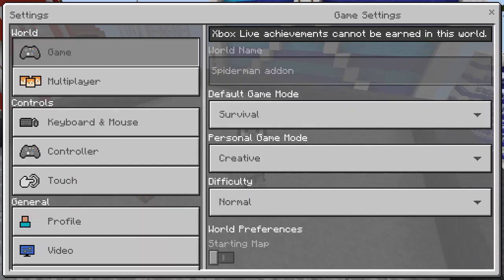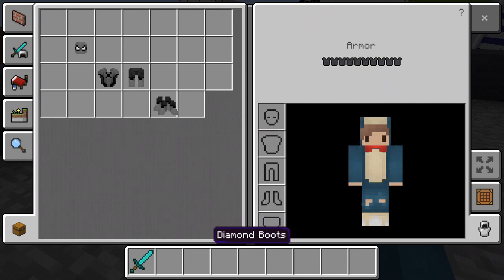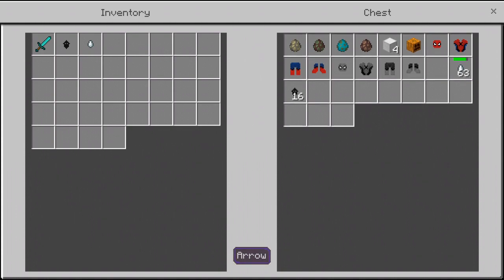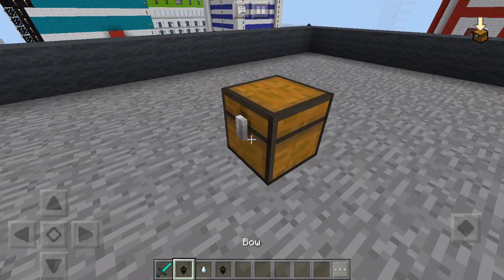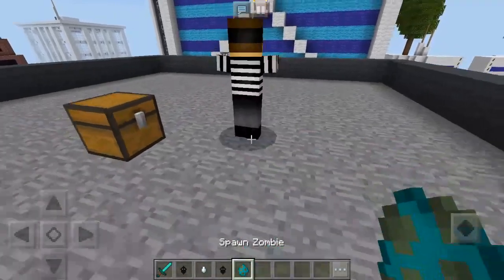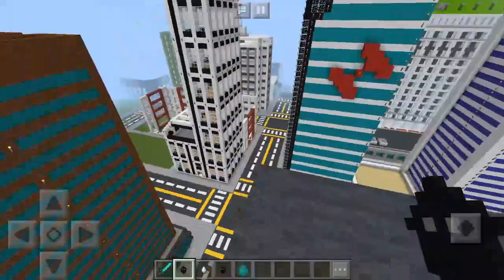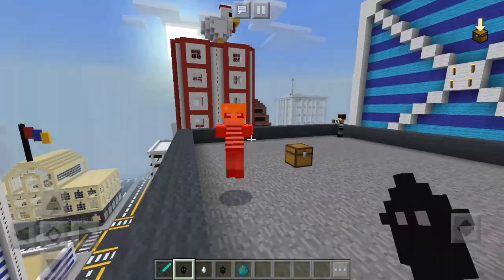Let's check out if we have any other items. There are some other items like this web shooter and the ammo for it, which replaces arrows — they kind of look like Ghast tears but they're also supposed to look like webs. Then we've got this ender pearl that also looks like the web shooter — that's how you'll be able to travel around. Let's spawn some zombies, grab out the web shooter which replaces the bow, and just shoot these guys.